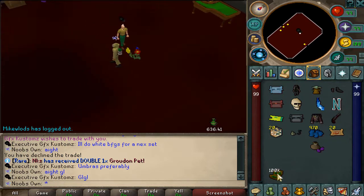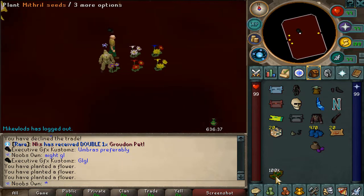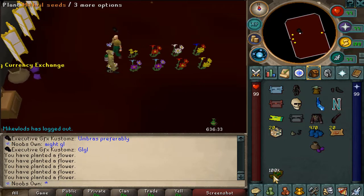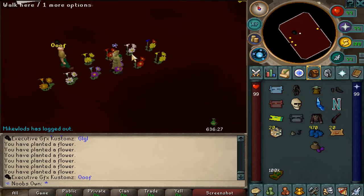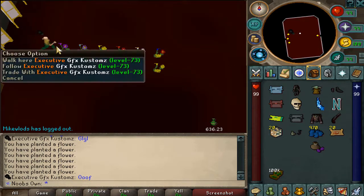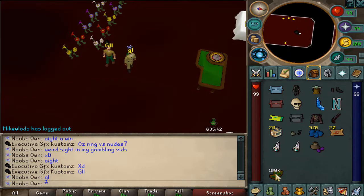We're rematching — umbras set versus the white battlefield gun 9000. He already got one replant while I'm planting nothing. Come on please — that's a replant, one pair again. I bet he'll get two pair or an oak. But that's a bust — I actually managed to win!